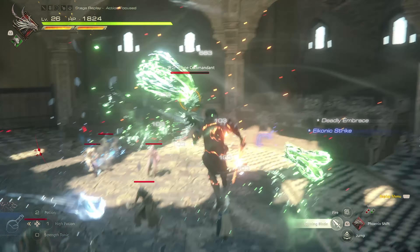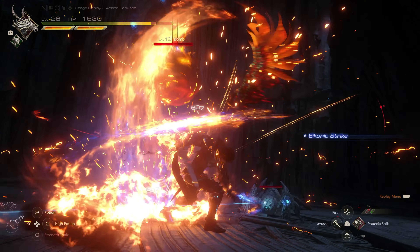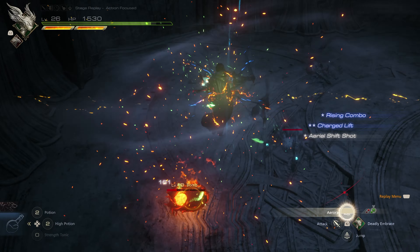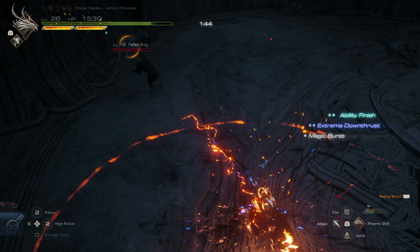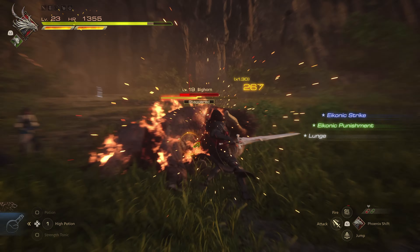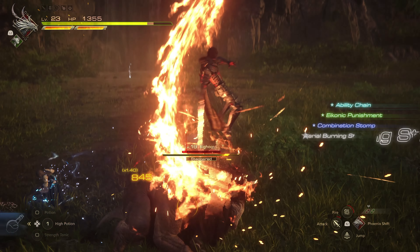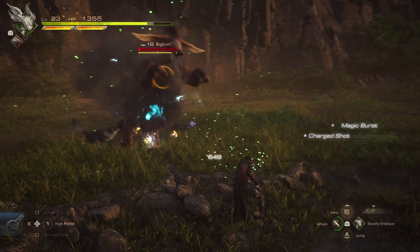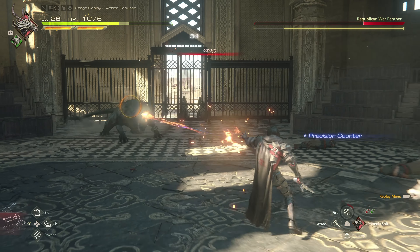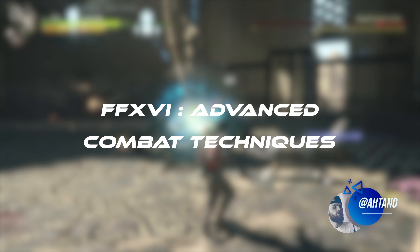There's a lot of combat possibilities to uncover in Final Fantasy XVI, and the more time I put into the game, the more secret combat features I find myself discovering. I'm around my 30-hour mark, and I've compiled a quick list of advanced mid-game combat techniques that I wish I had known about sooner. This video covers techniques like Torgil's precision attacks, double charge buffers, easy pairing, and more. There won't be any combat tips for iconic powers obtained past Titan in this specific video, but I have a future video planned for the later icons. My name is Atano.